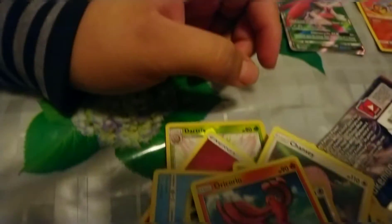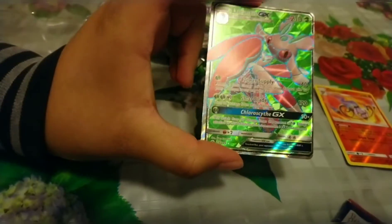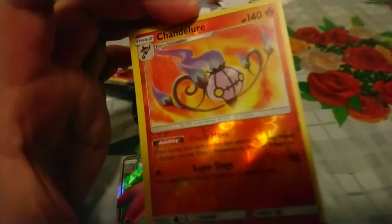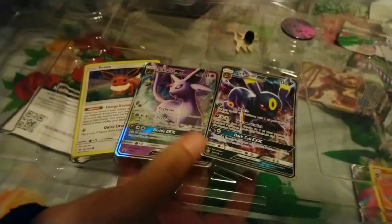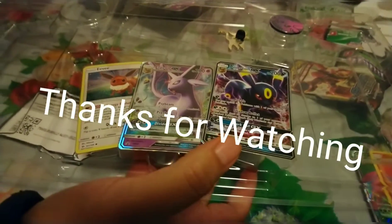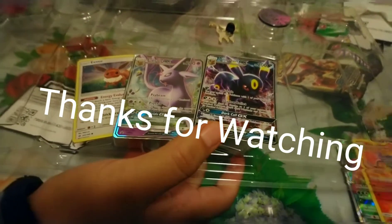And an Oricorio regular rare. So for our highlights — it's pretty quick — we got a Lurantis GX full art and a Chandelure reverse holo rare out of six packs. But we cannot forget we got two beautiful GX cards: Umbreon GX and Espeon GX. Thank you guys for watching, please like, subscribe, comment down below — see you guys in the next video!